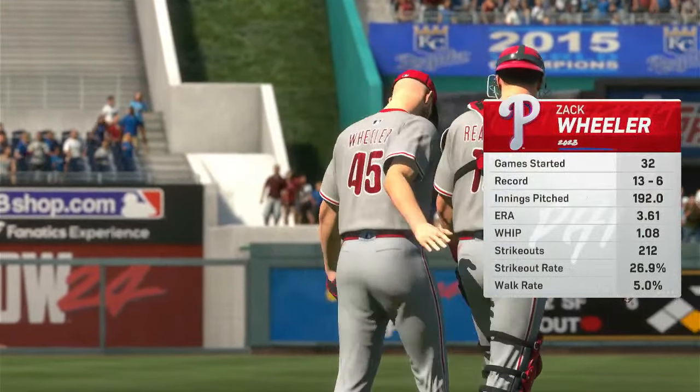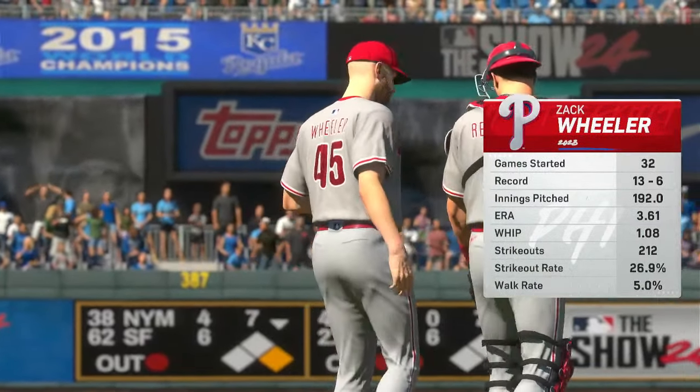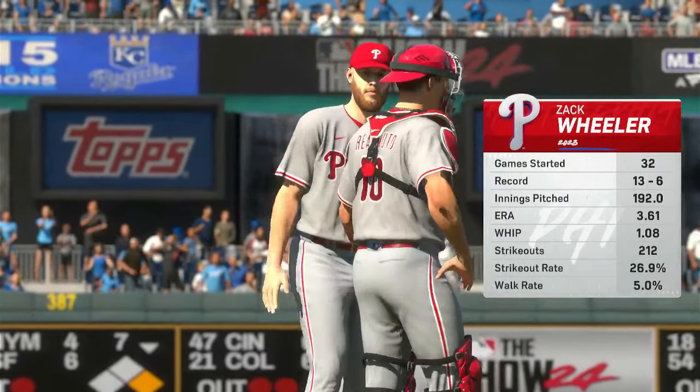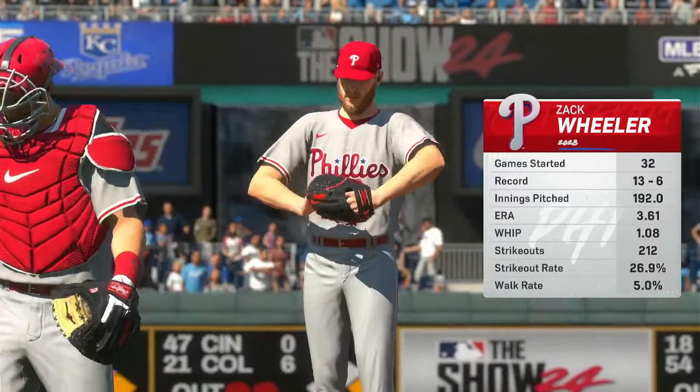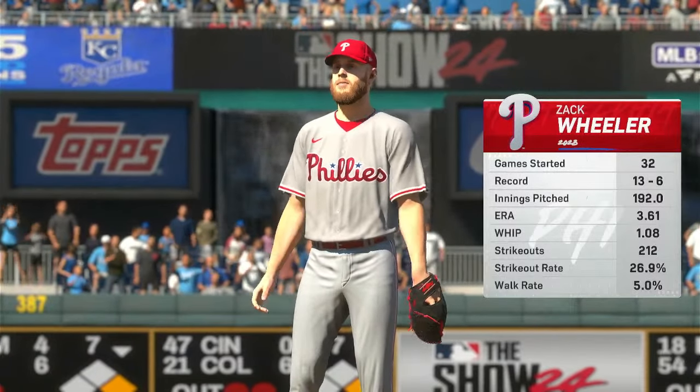Back here at Kauffman Stadium, on the mound for Philadelphia in this one, Zach Wheeler. Great sinker — although it's not his primary pitch, it's really a pitch he can go to. Misses the barrel of the bat, gets ground balls, and lets the defense work behind him.